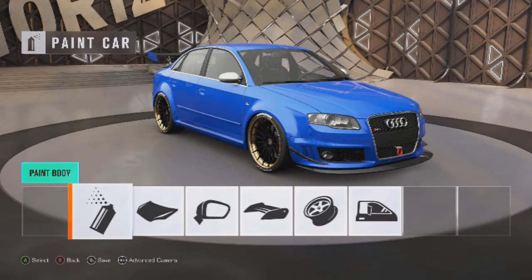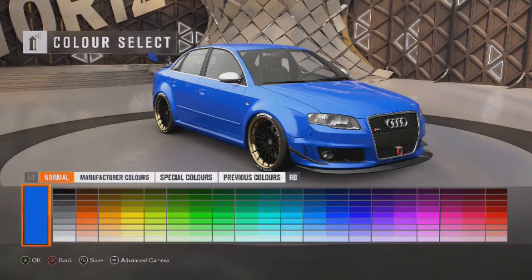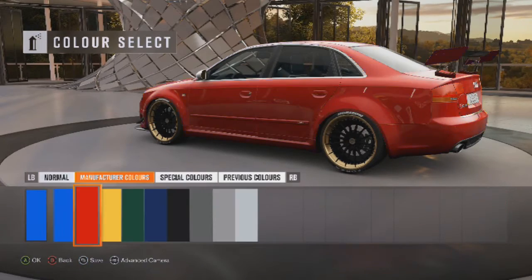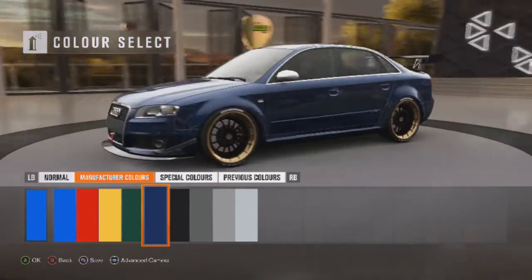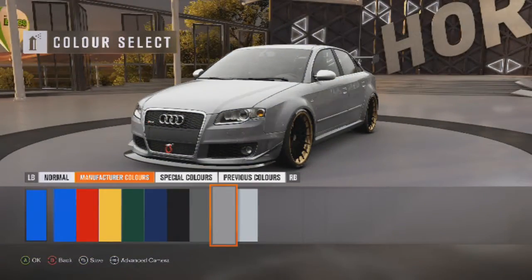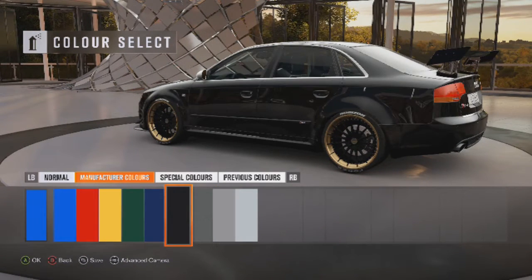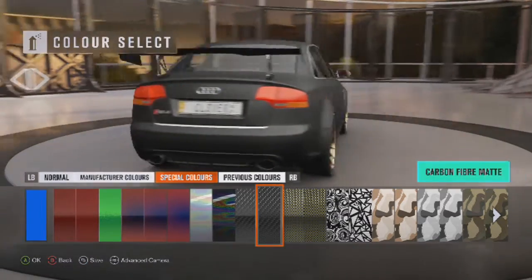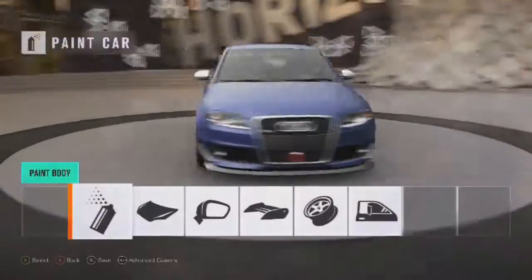So we've done visual upgrades and tires - now it's time to paint the car. I had a quick look at designs the community have made and there's not too many I like. That black does look nice. There are a lot of patch colours - that blue is actually pretty nice, and there's a grey silver. Going to special colours - that matte black is looking pretty nice, yeah I'm going to go with that.